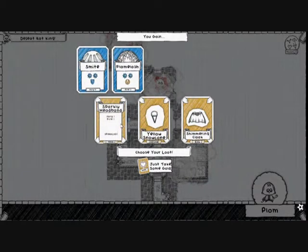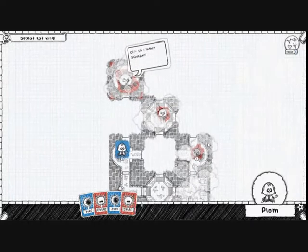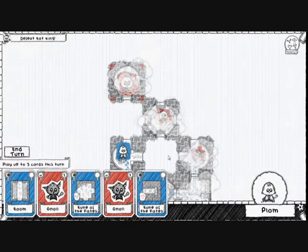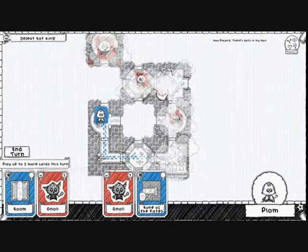Our loot options: Sparkly Headband gives Holy One and Fire One — we get Flame Lash again, plus Smite: 2 magic damage, block 1 magic damage. A Shimmering Cloak gives Arcane One and Fire One — Flame Lash plus Focus, which is Arcane Two: plus one to next magic attack, plus one health and draw a card. I'm going to take the Cloak. Our character is starting to look a bit different with all this gear.